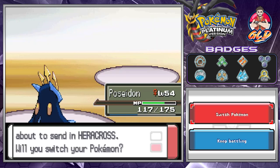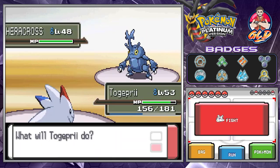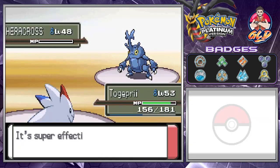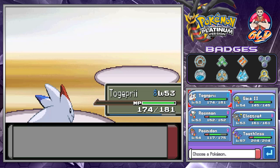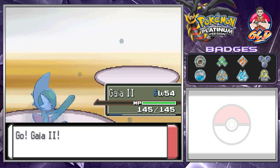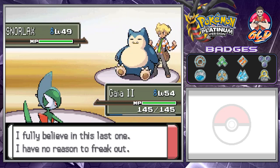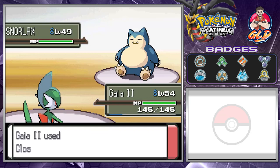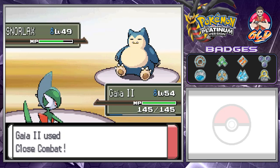The game speed is why I speed it up sometimes — it's ridiculous. So we're going up against Heracross. Let's go with Togepie, use Fly attack, and just like that for the win! Here comes Snorlax. Let's go straight for Gaia — Gaia learned Close Combat and I used two PP Ups to increase the PP on that move, because it only came with five PP. It's a very strong move, and Close Combat takes Snorlax down for the win.